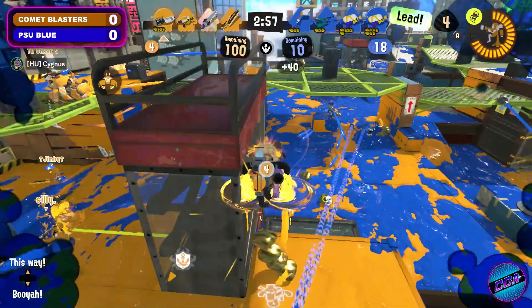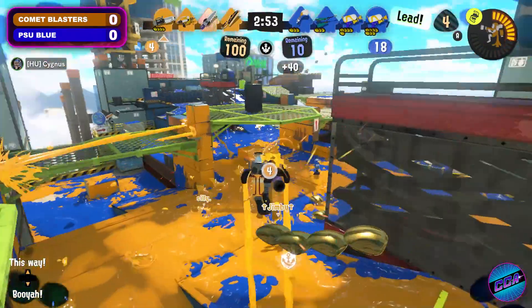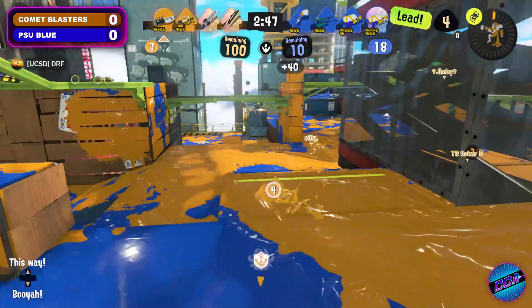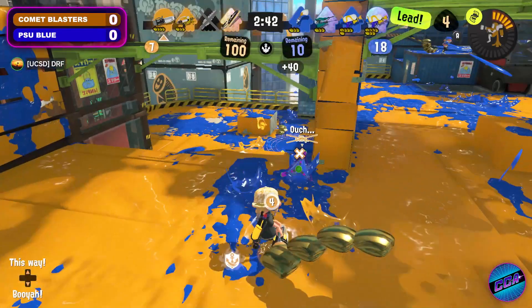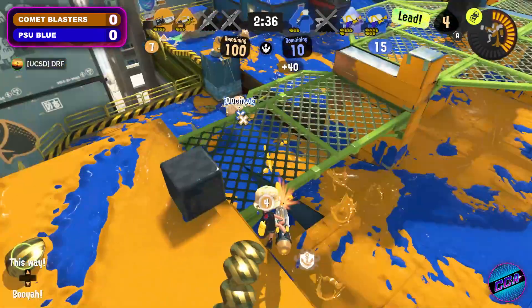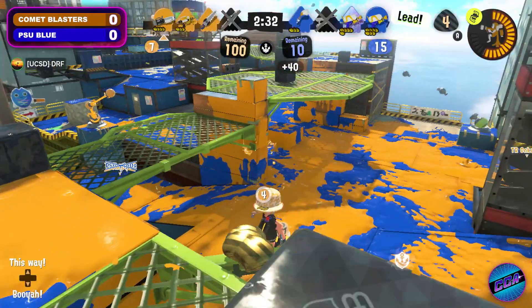Just one power clam won't do it here. You need a large coordinated push if you want to chip away at that lead. It's going to take a couple of pushes. It's not going to happen all at one go. They're just going to have to slowly work their way towards this basket — find an opportunity, get one power clam. Even if it's a one-and-done, you need to start shrinking this gap.